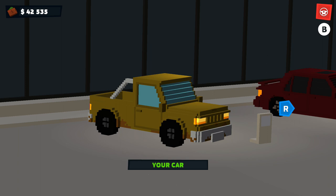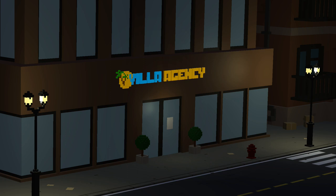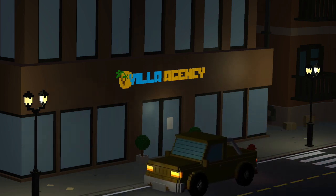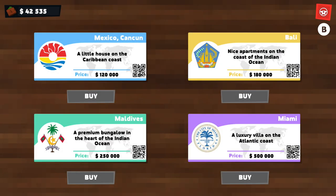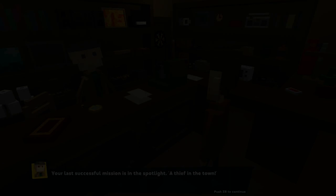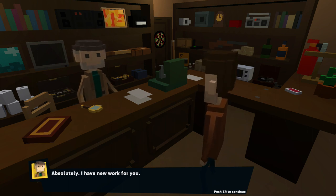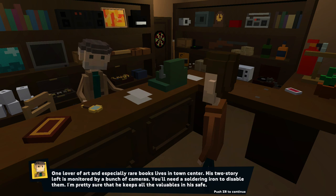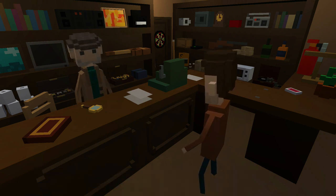You can also upgrade your vehicle - in the dealership there are a couple of cars to cycle through and purchase. The car doesn't make a difference to the game, it just makes you look cool. There's also the pawn shop where you go to see a guy who gives you your missions and opens up new missions once you've completed previous scenarios. You also get new equipment there sometimes as well.